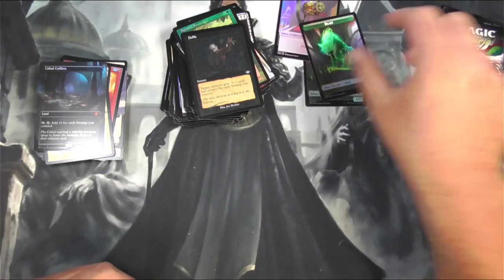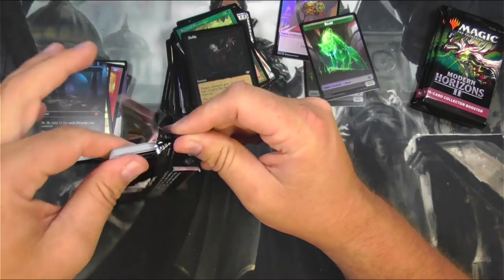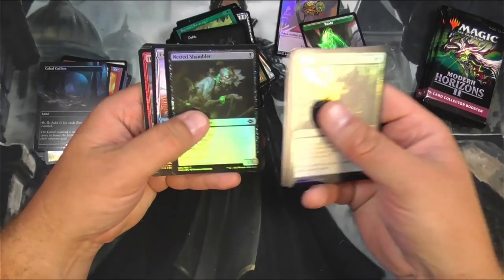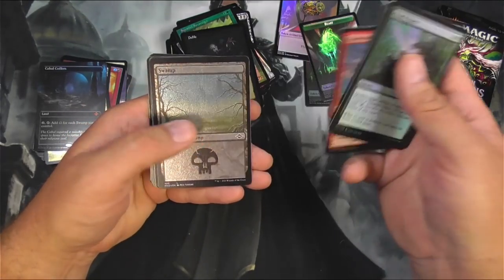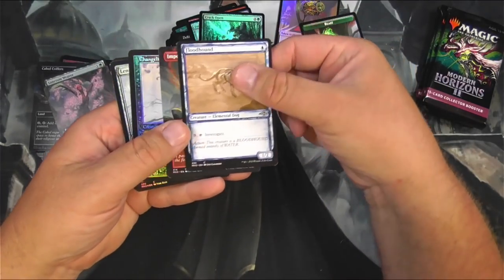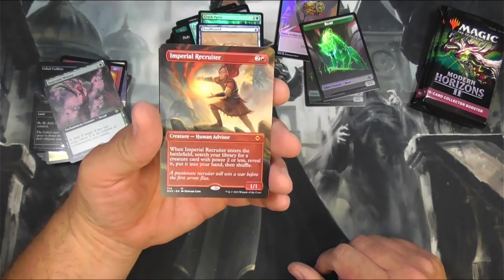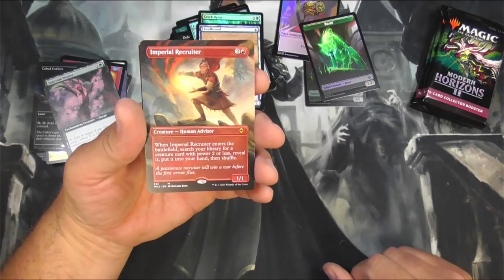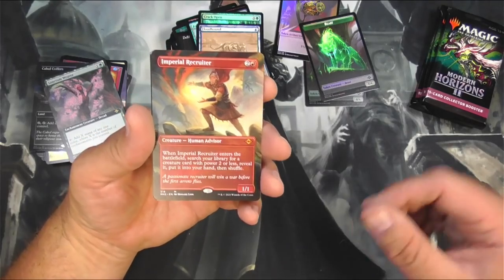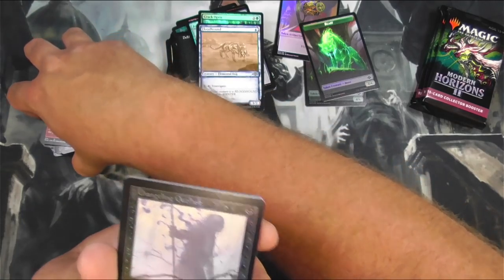Gorgeous. Then second half — are we going to get an Arid Mesa and a Fetid Heath? I think that's what I got on the last one. Are we going to be able to call it like that? Sanctum Weaver. Flood Hound, Imperial Recruiter — now we're talking. Reprint of a card that's expensive only because it was in a rare set. I'm going to guess like 20 bucks even in non-foil. But that's cool.